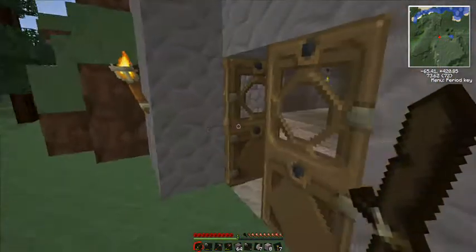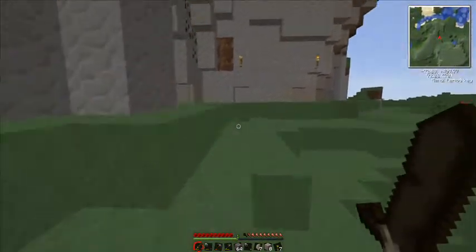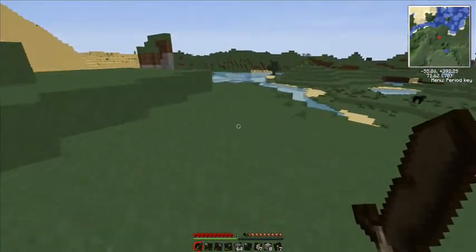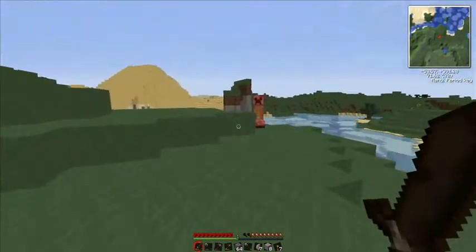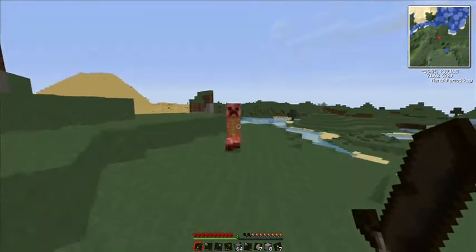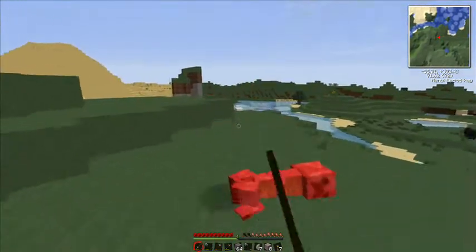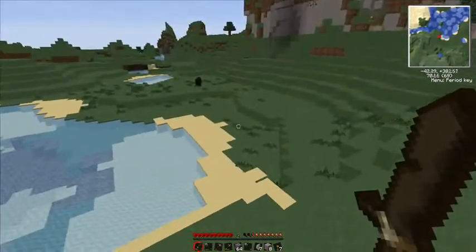There's a creeper out there — that could be a possible danger. If I have enough I can charge him and toss him back. In this texture pack, all different mobs have different skins, basically. Ah, that was close. Gotcha. I don't need wool, you can live.